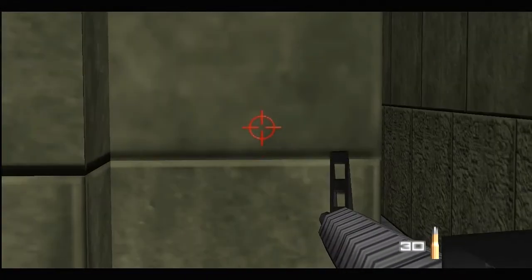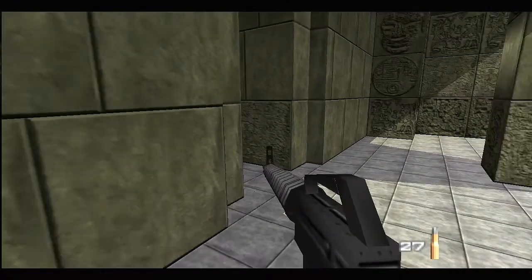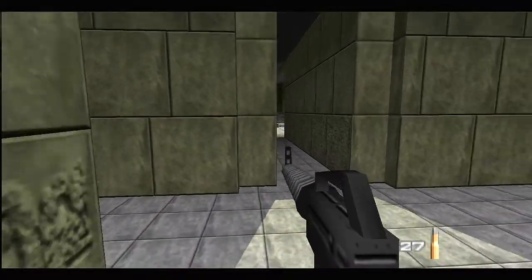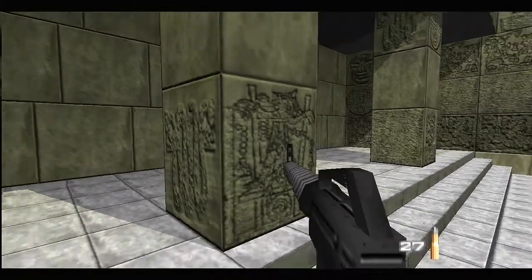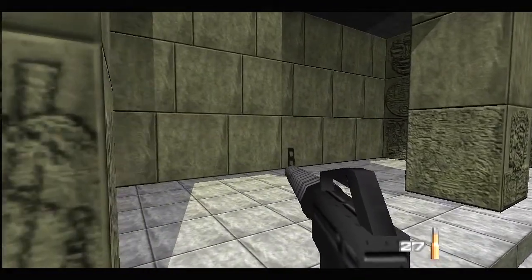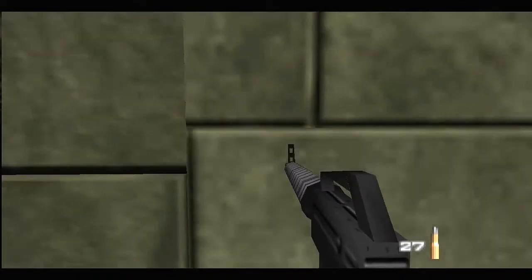In this little hallway there is a guard waiting for you, so be careful. And sometimes more guards can come for you, so be careful of that as well. Those guards with the yellow suits are what I call Moonrakers — a cool name for them and a reference to the Moonraker movie.